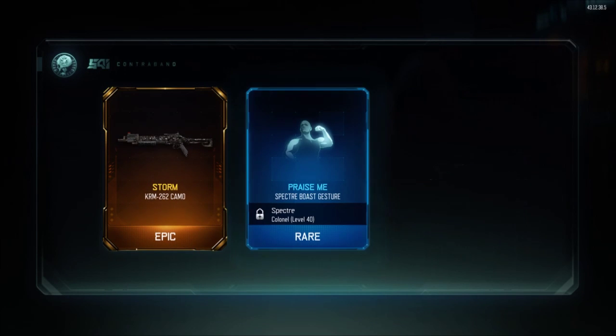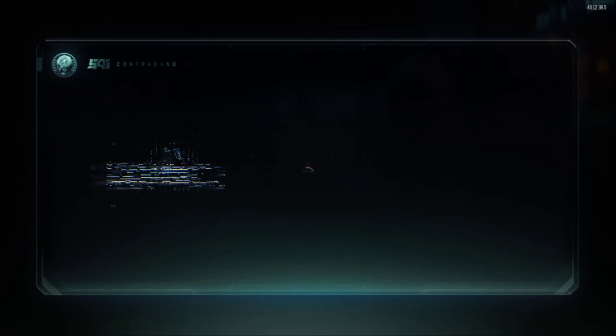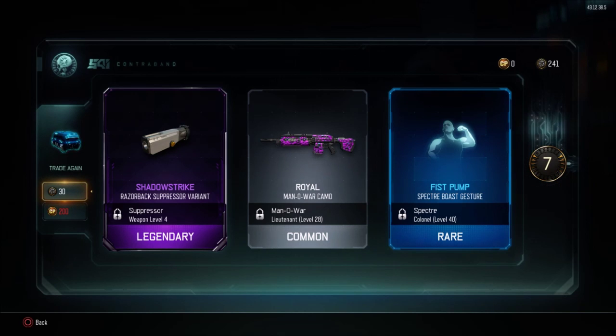Oh yeah, Storm on the KRM, okay, apparently I'll be using the KRM a lot more. I don't know why I'll use the Suppressor on the Handmaker, but whatever. Razorback Suppressor Variant, Royal on the Man of War, and Fist Bump for the Spectre.